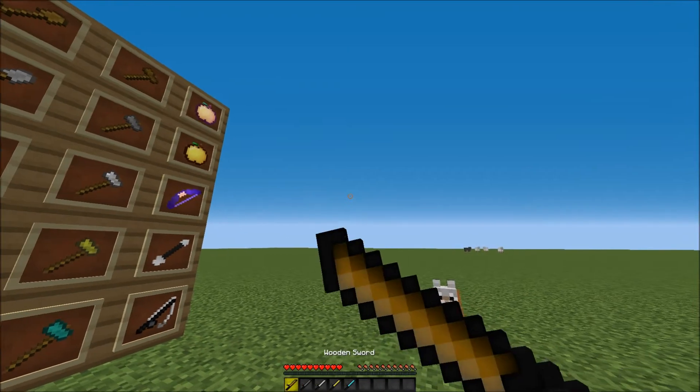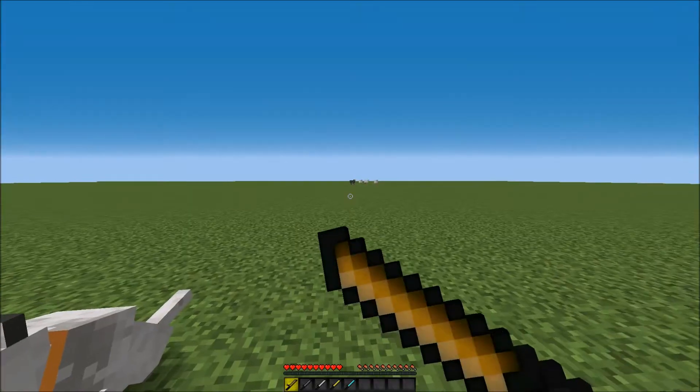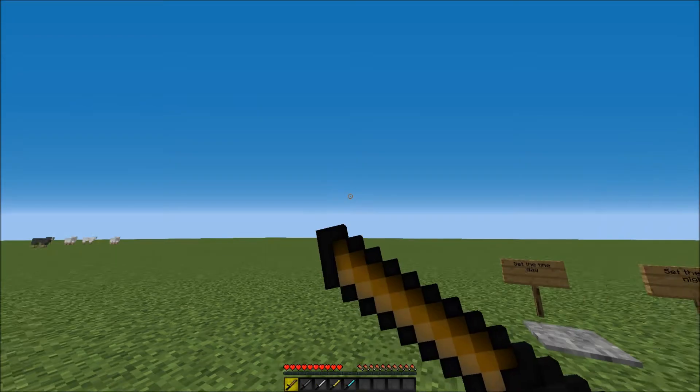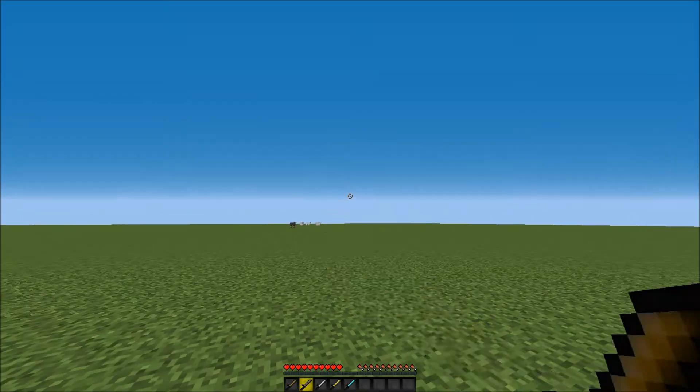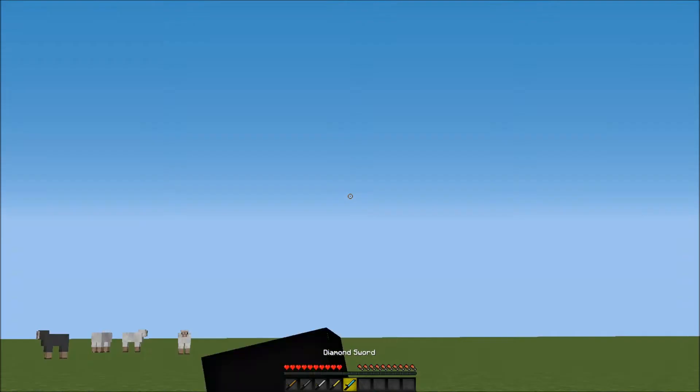So here's the wooden sword. It's actually really cool — it's a cool default edit. There's no clouds or anything. So the swords are: wooden sword, stone sword, iron sword, golden sword, and the diamond sword.